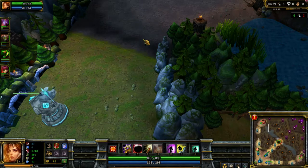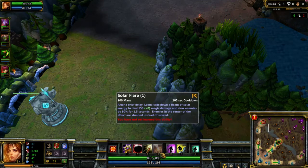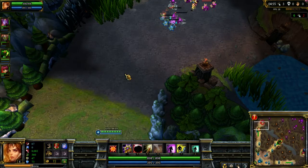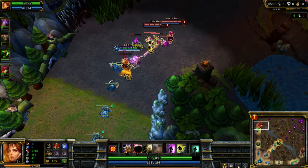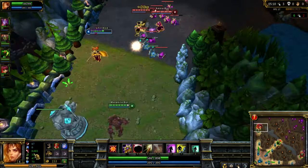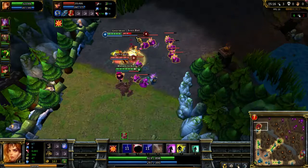Her ultimate is really tricky to use in some circumstances. What it does is place a circle on the ground — it calls down a ray from the sky that stuns anything in the central point and slows anything on the outer rings. If you get really good placement in a team fight, you could potentially stun a chunk of their team, if not their whole team.